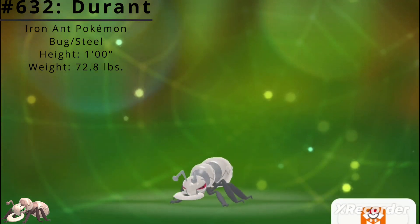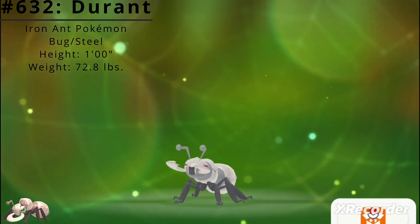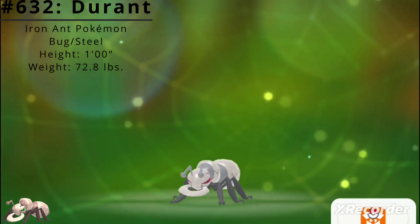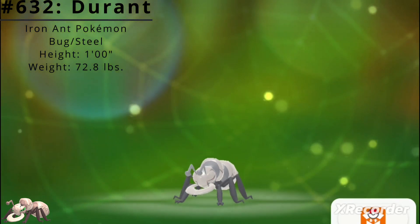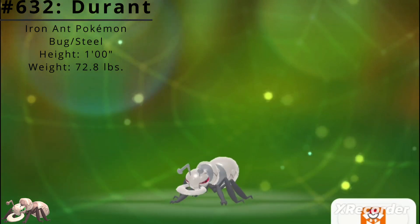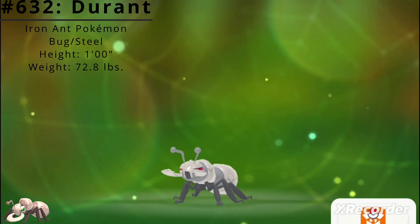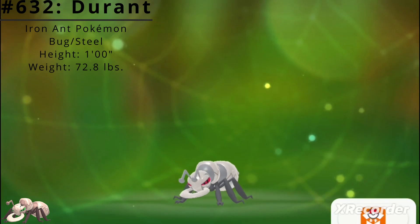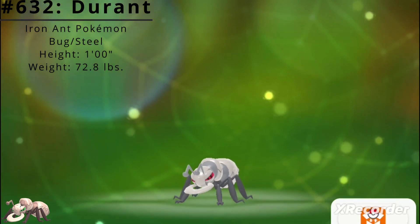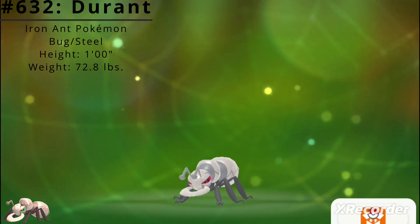Durant has access to two standard abilities. The first is Swarm, which powers up Bug-type moves when the Pokémon's HP is low. The second is Hustle, which boosts the Pokémon's Attack stat but lowers its accuracy. It also has access to the hidden ability Truant, which makes the Pokémon loaf around every other turn after using a move.